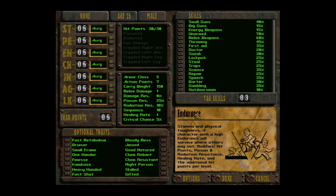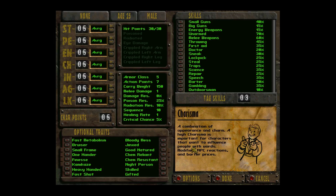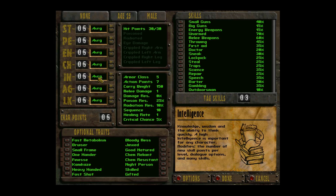Endurance is basically constitution — the main stat affecting hit points. It also modifies poison resistance, radiation resistance, healing rate, and hit points per level. Healing rate is interesting: every six hours that you rest, you'll get hit points back — at this current rate, one. Charisma influences NPC reactions toward you and barter prices.